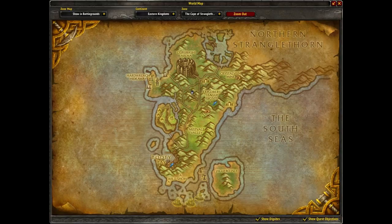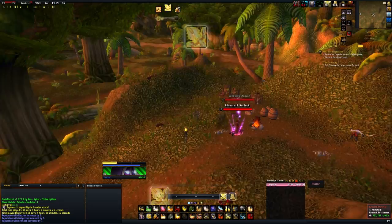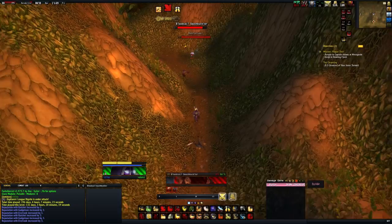Another really good place is just below Gurubashi Arena in Cape Stranglethorn — you'll find Bloodsail Warlocks and things like that. These are great because not only do they respawn fast and there's a few of them in a very small area, but you'll also gain rep with Ratchet, Gadgetzan, Everlook, and all the other Goblin Faction reputations, apart from obviously the Horde version.